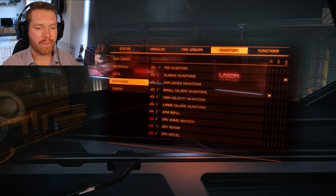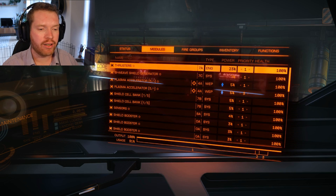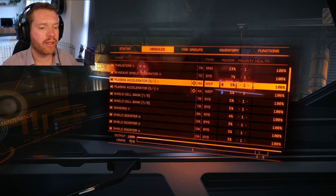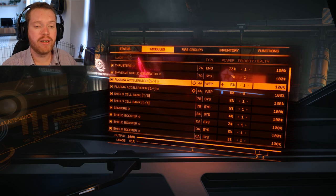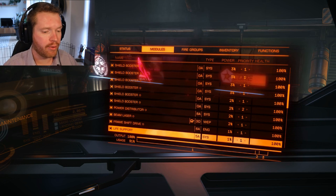So basically, you get your plasma accelerators or railguns, engineer them, get plasma slug on, go in and synthesize ammo. Once you've done that, you should see blue arrows indicating that those guns have the synthesized effect on them. You can also see that my plasma accelerator shows 5 slash dash — the 5 means five rounds are loaded, and the dash means infinite ammo in storage because it draws from the fuel tank.